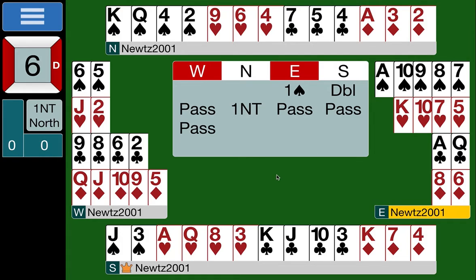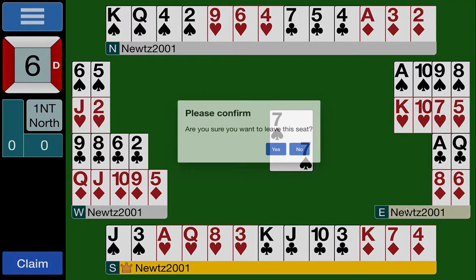East leads their long spade suit — small from the long suit to promise an honor. We're allowed to underlead our ace in no-trump contracts since there's no risk of a ruff. East leads the seven of spades, and the robots take over.